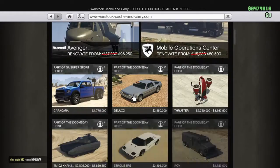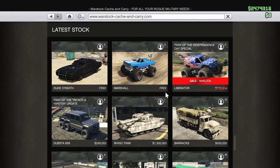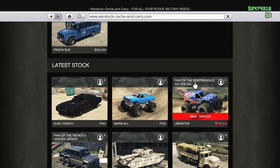We have our Liberator Monster Truck with the Stars and Stripes livery at the low, low price of $445,000. Pretty good addition. If you don't got it, get it, because it will be gone after the Independence Day special.